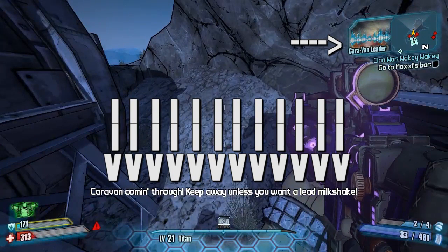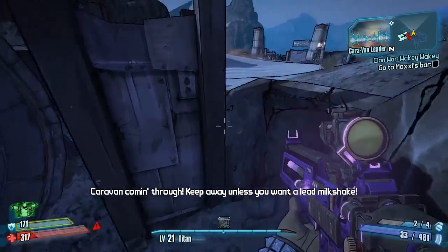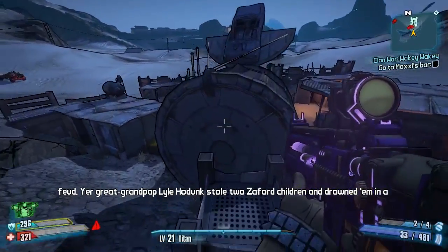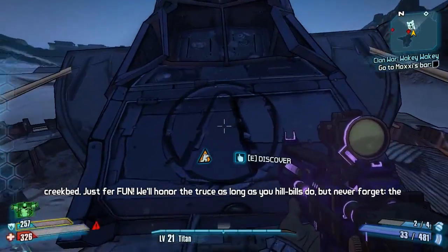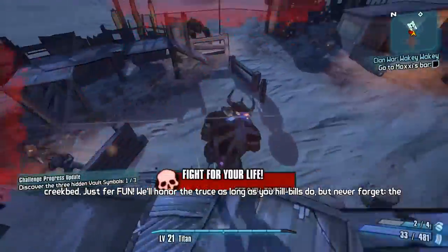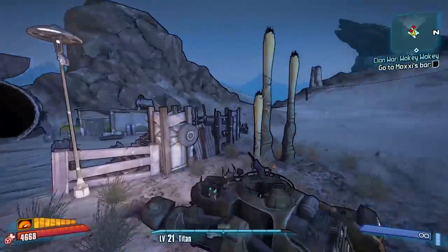Look out for this as well — this is your caravan. There's an announcement at night randomly that it will be coming; they come from the way toward Eridium Blight. We've got enough time to get this vault symbol first, which you've got to parkour your way up to — pick that up and that's your first vault symbol.